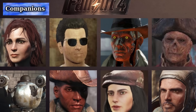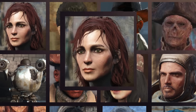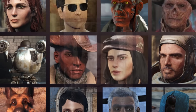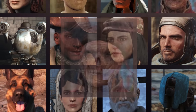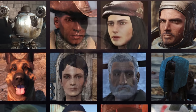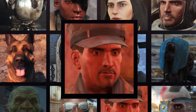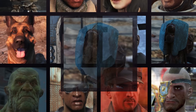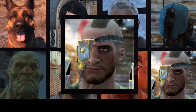Companions refers to the characters you can take alongside you as you journey throughout the wasteland. There are 13 of them: Cait, an Irish fighter with a drug addiction; Codsworth, a robot butler from before the war; Curie, a French robot you can transplant into a synth body; Deacon, a synth who can change his appearance; Dogmeat, the well-known dog; Hancock, a ghoul mayor of Goodneighbor; Nick Valentine, a detective synth; Paladin Danse, a Brotherhood member with a big secret; Piper, a journalist exposing corruption in Diamond City; Preston Garvey, the Minutemen leader; MacCready, a former gunner returning from Fallout 3; Strong, a super mutant who likes Shakespeare; X6-88, an Institute Courser; Ada from the Automatron DLC; Old Longfellow, a mariner from Far Harbor; and Porter Gage, a raider who helps you in the Nuka World DLC.